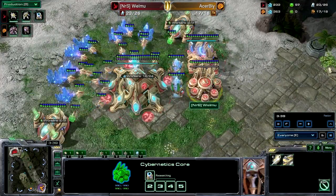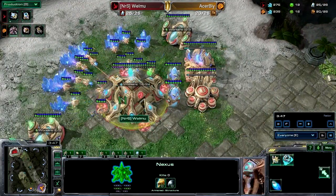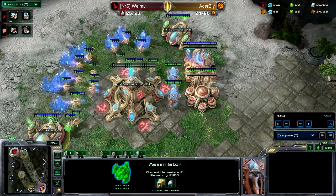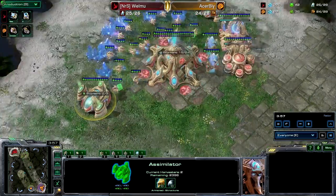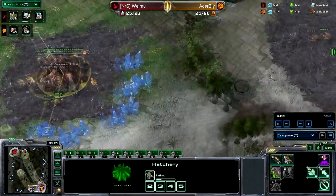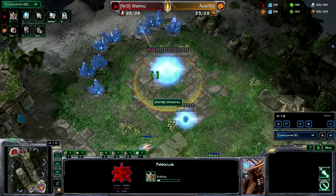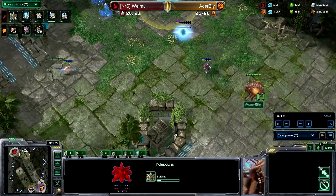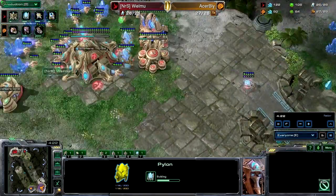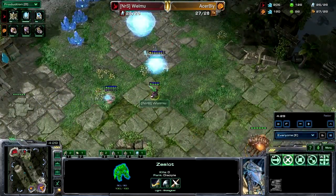The cybernetics core is made for Welmu. We might be seeing some Stargate play, but the Zealot is out. Welmu is almost completely saturated — only 1 probe missing in each gas, just getting that gas timing correctly. Bly's expansion is done and he's doing double queen. An expansion is being made for Welmu — not that early, about 25 supply — which against Zerg is a bit weird.